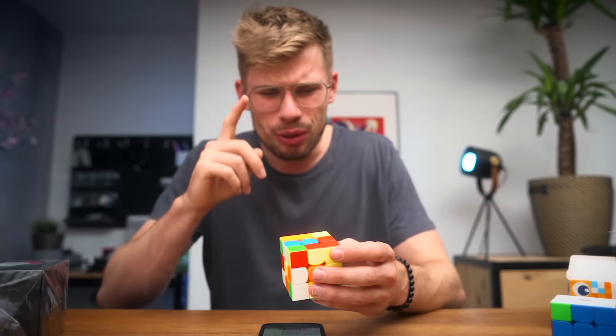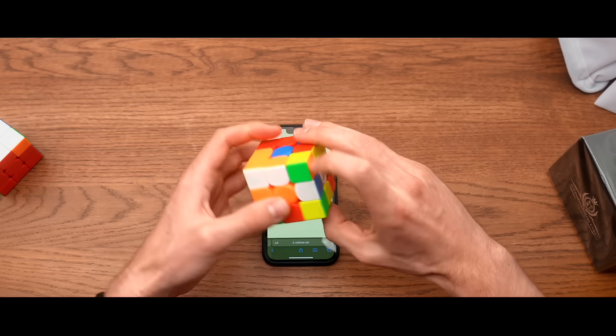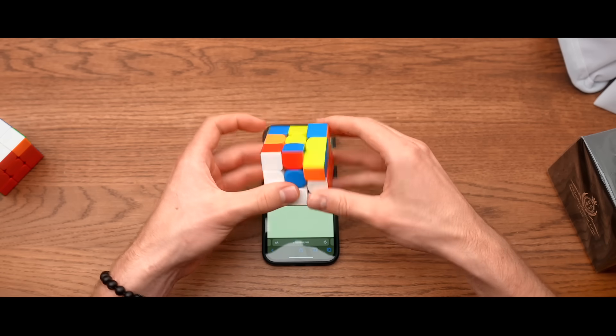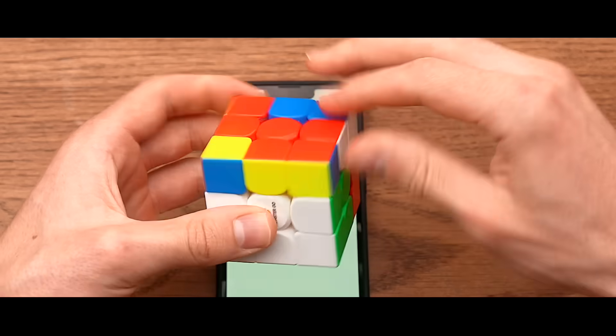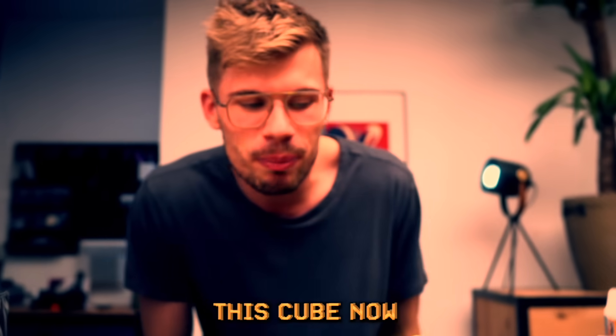Let's make a deal - me and you. If this solve is sub 10, you have to buy this cube using discount code 'cube head'. You have to, you have no choice. What did I do? Why? I mean, it's such a stupid mistake. That is not a plus two - you have to buy this cube now. I'm rich now.